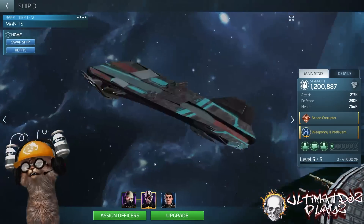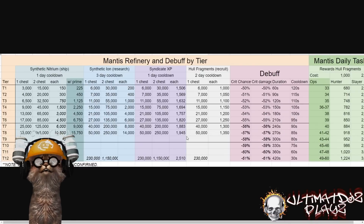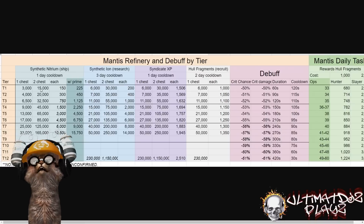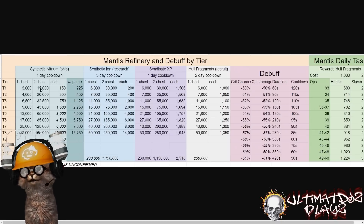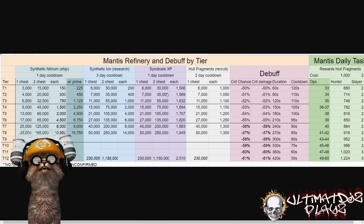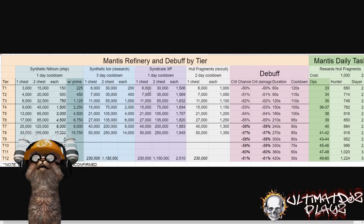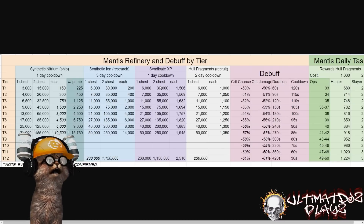We're going to talk about the Mantis refinery and go through this in some detail. I want to start right here at Tier 1, where we can see 3,000 action venom required. For the most part, I really want to disregard the double chest pulls. If we remember back to the Vidar, double chest pulls were not possible this early in that loop — they're there for eventually when you build up surplus materials. Right now we need to focus on single chest. This is how we're going to get our progression early on, as it is the most cost-efficient approach.